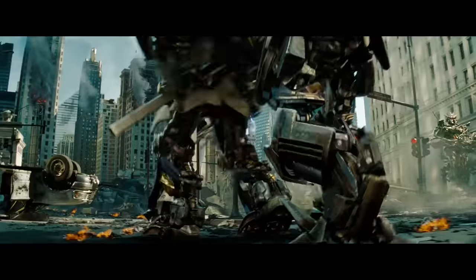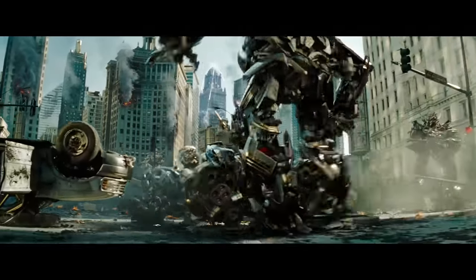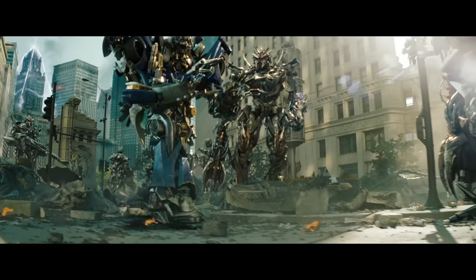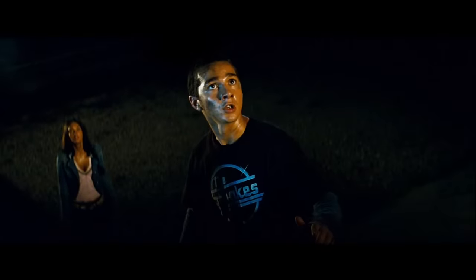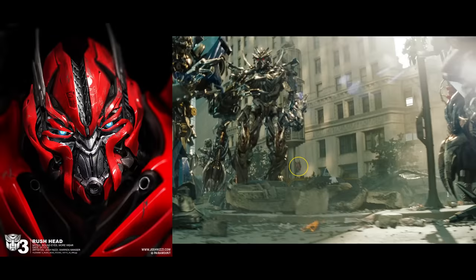Number 6. When Barricade shoves Wheeljack, also known as Q, to be executed, in the background we can see a cardboard cutout of Dino's head. These cardboard cutouts assist the actors when they are in a scene with the robots, helping them know where to look. It baffles me how the crew forgot to put this prop away, and more so how they did not notice it in the final cut.